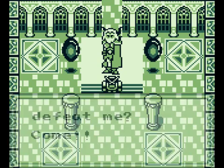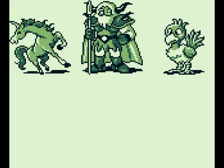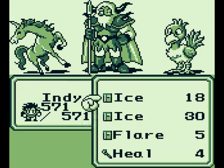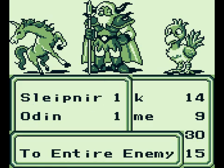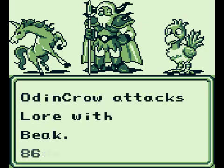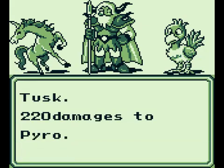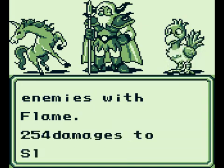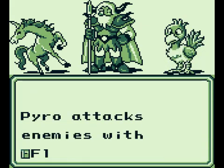We have to take out Odin now that we're in Valhalla, and his pets. Sleipner I get, because that's his horse in Norse mythology — that makes sense. The bird? I don't know about that one, viewers. You got me on that one. I don't recall Odin having any bird pets in Valhalla, but we're going to take all these guys out anyway.